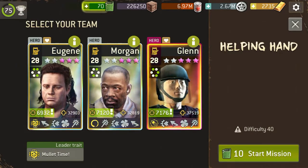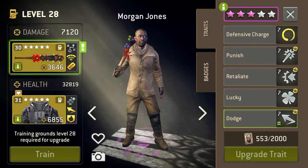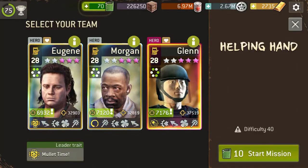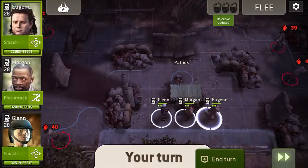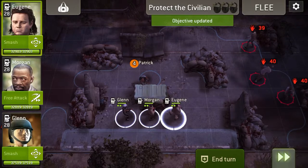So the next map I'm doing is Helping Hand. I'm going to be using Eugene in the lead with Morgan and Riot Gay Glen, two tactical staffs and a Festively Seal. I don't particularly want a shield in this one because you're hoping to build sort of a stun wall at the choke points to keep Patrick safe.